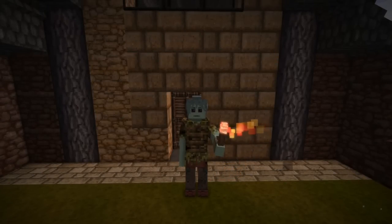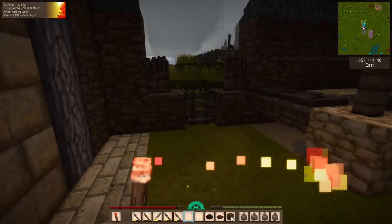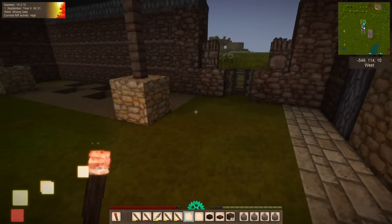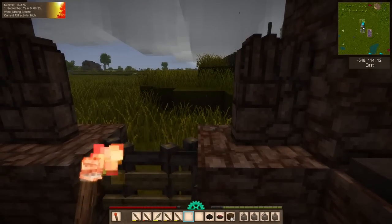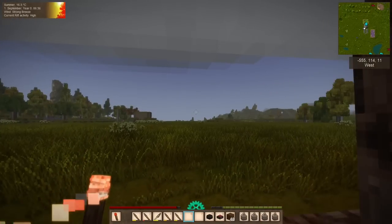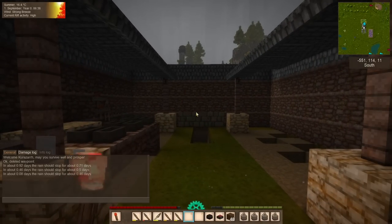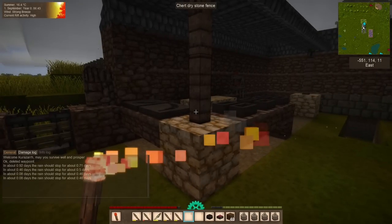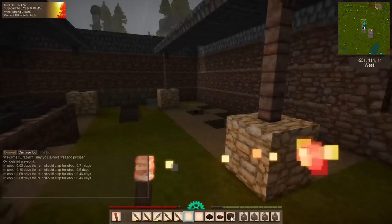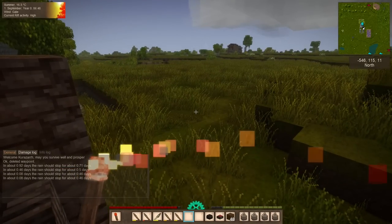Hello everyone, my name is Corazar, and welcome back to the Vintage Story Guide. We are back in the world on another rainy day. I checked the weather again and it's going to rain for a little bit longer and then clear up, and we only have a brief window of sunshine. You can go into the console with Enter and type in slash 'when will it stop raining' — hit Enter and it will tell you how long until the rain stops and about how long it will stop for. Little tip if you wanted to know when the rain is going to stop.